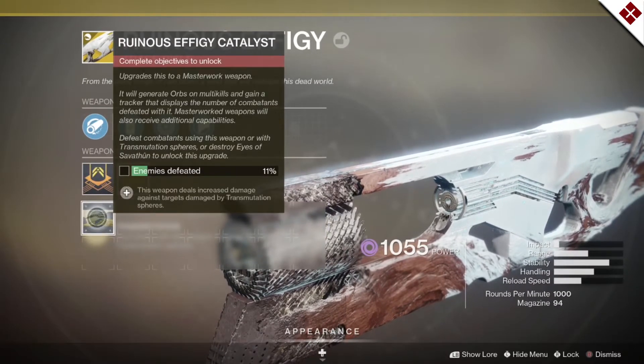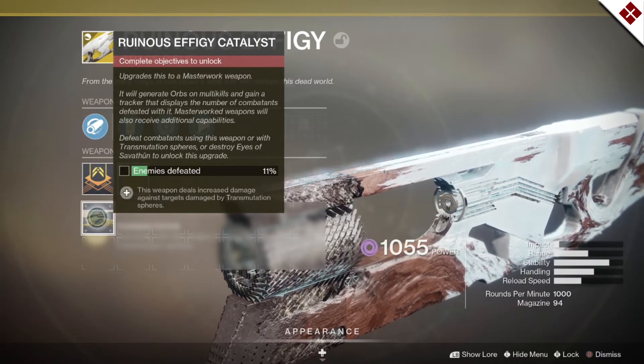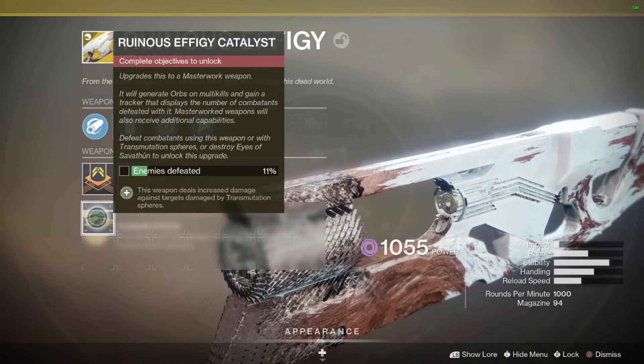I can definitely see this weapon shaking up the whole game, especially in Crucible. That's it — that's how you get the Ruinous Effigy exotic trace rifle. In my opinion, one of the greatest weapons ever made. Bungie has been doing really good with exotic weapons lately and I've been very pleased. I hope you guys enjoyed the video — if you did, leave a like, and if you're not subscribed, subscribe. I'll see you in the next video.